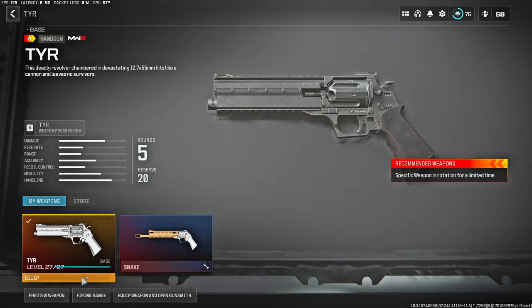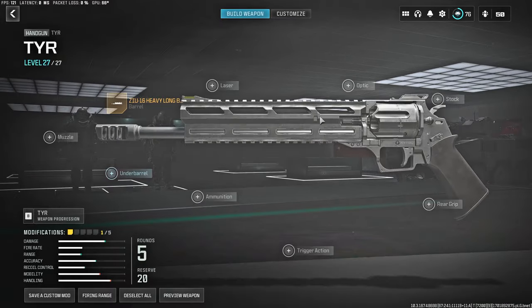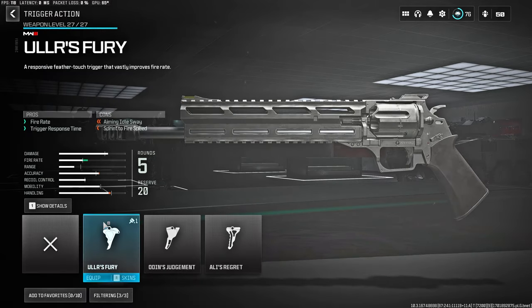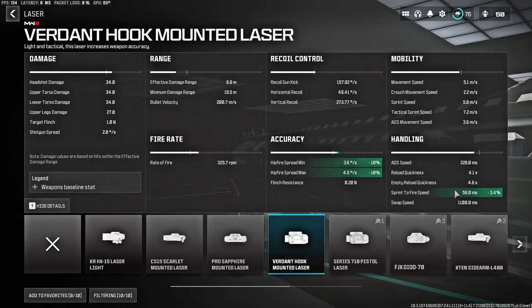For the close range, we're going to go with the TYR pistol, and we're going to equip the first barrel, the ZIU-16, to make sure that we have the best damage at range. For the ammunition, I'm obviously going to go with the Snakeshot ammo, and the rear grip is going to be the Akimbo one. For the trigger action, it's better that you put this one to make sure that your weapon fires even faster. As for the last attachment, I go with the Verdant Hook mounted laser, as it gives us a lot of benefits for hipfire and sprint to fire speed.